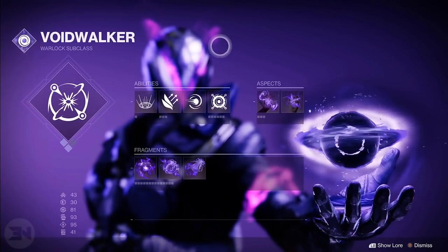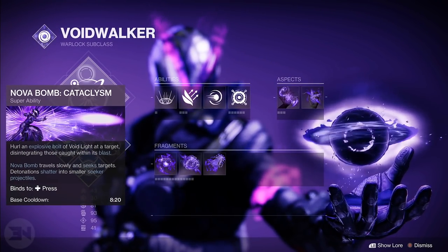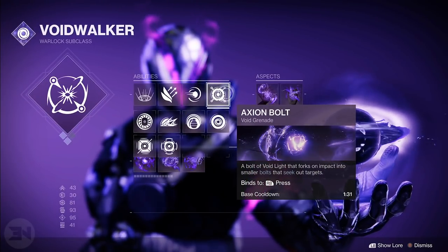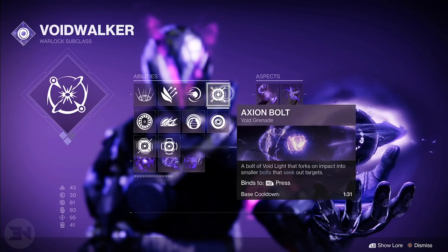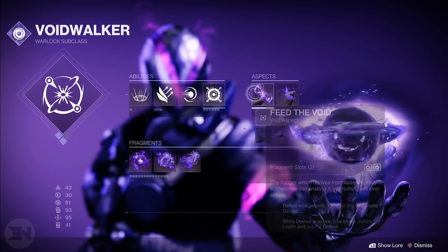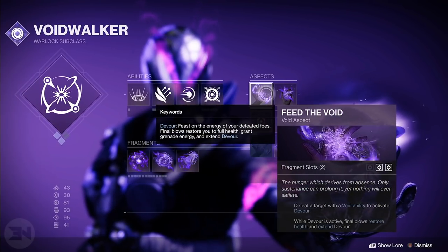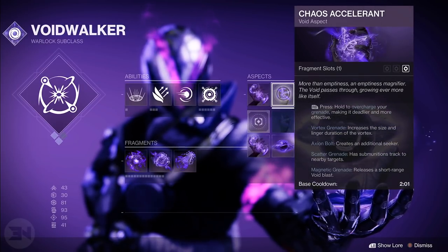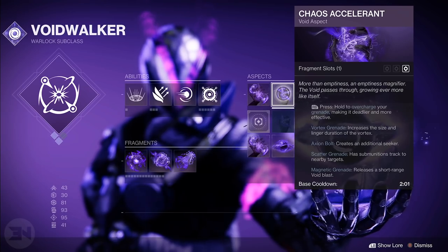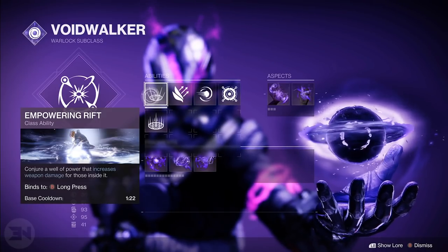Why is this important? Because for Warlock you can basically have unlimited grenades, which give you a whole bunch of other benefits with Void walls and stuff as well. Use whichever Nova Bomb you want. I use Axion Bolts because it's a guaranteed hit if you're close enough to enemies, which means you'll get your grenade back quicker. We have Feed the Void for Devour — so you're getting your health back and the more you kill the more Devour you get. Chaos Accelerant creates an additional seeker, so you have more chance of hitting more enemies, giving you more grenade energy and getting your grenade back pretty much instantly.